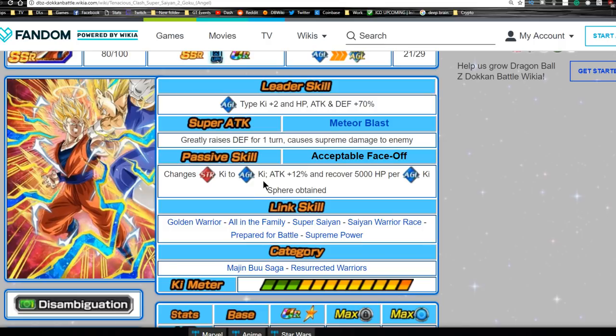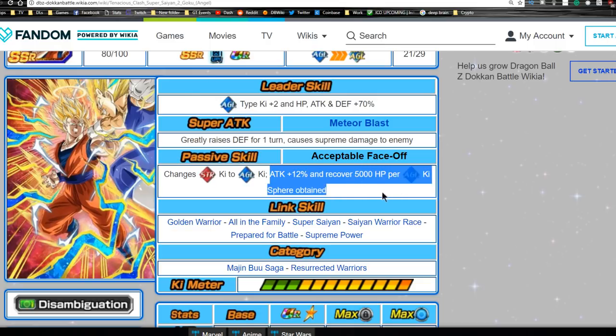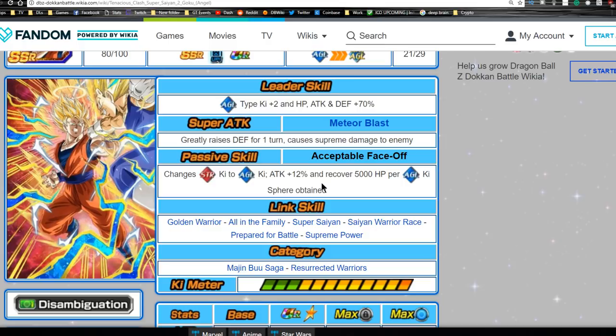His passive skill 'Acceptable Face-Off' exchanges Strength Ki to Agility Ki, which is really cool — I always love type-to-type Ki orb manipulation. The next one will be type-to-rainbow and I hate rainbow-to-type, so this is really cool for Ki orb manipulation. Attack plus 12 percent and recover 5,000 HP per Agility Ki orb obtained — that can come in very handy. Honestly though, I don't see us utilizing him much compared to other units in game.